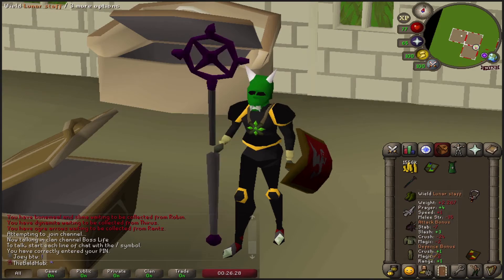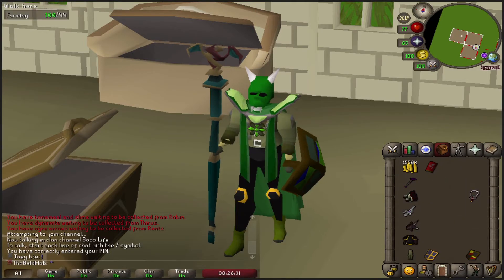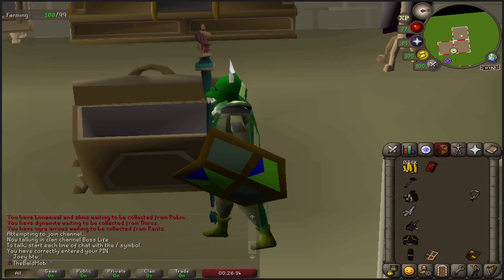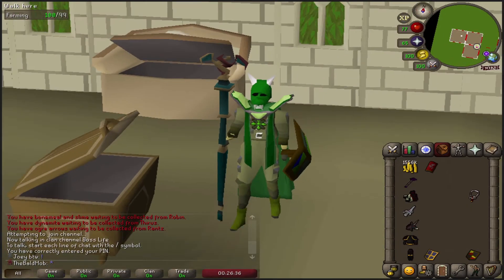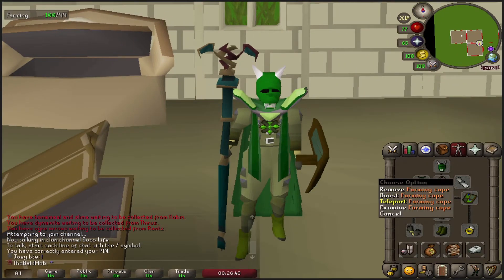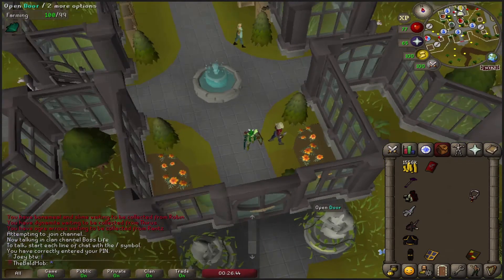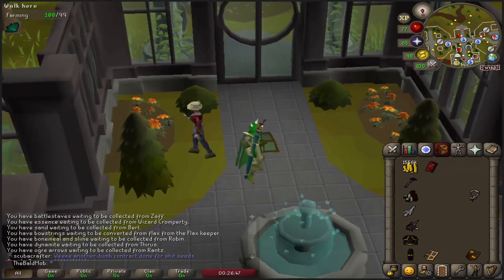I think this is probably the best thing we've come up with here — this fishing outfit right here with the anglers. And if I put the Twisted Slayer helmet on, that looks pretty good too. I'm not mad at this whatsoever. And then we can just teleport right back to the farming guild, because that is one of the benefits of the farming cape that I did not know about. I love it.